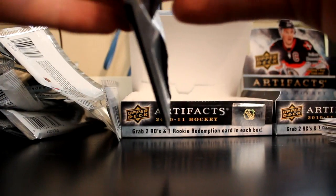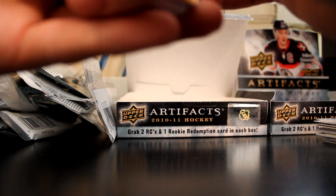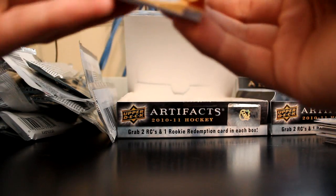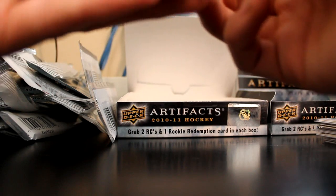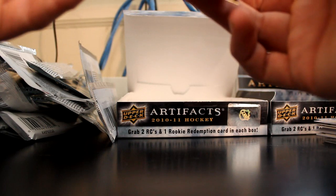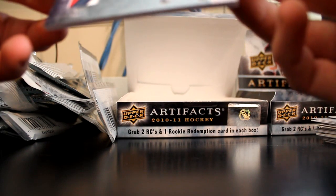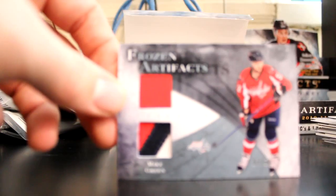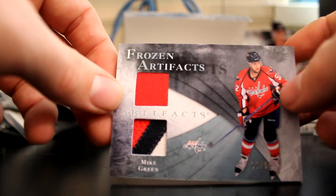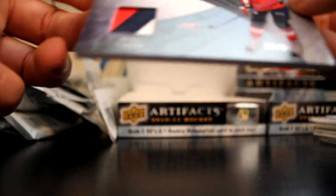Now let's see — that's a big patch. Let's hope it's something good. It's out of 50. It is... Capitals. It's like Mike Green, jersey patch out of 50, 37 out of 50. It's a nice patch. Three colors, nice stitching down the middle.